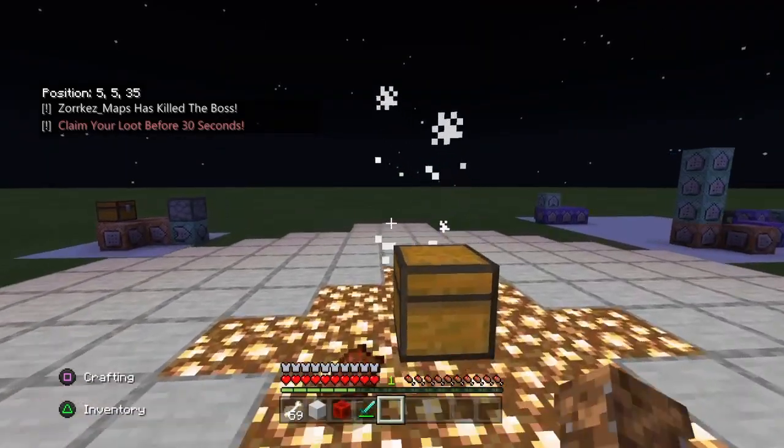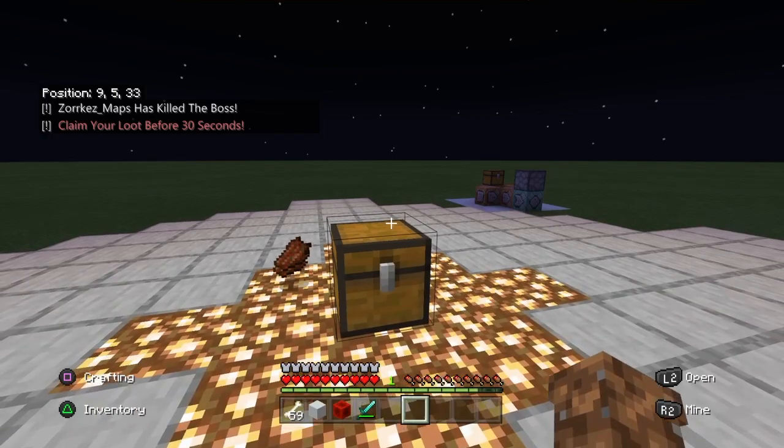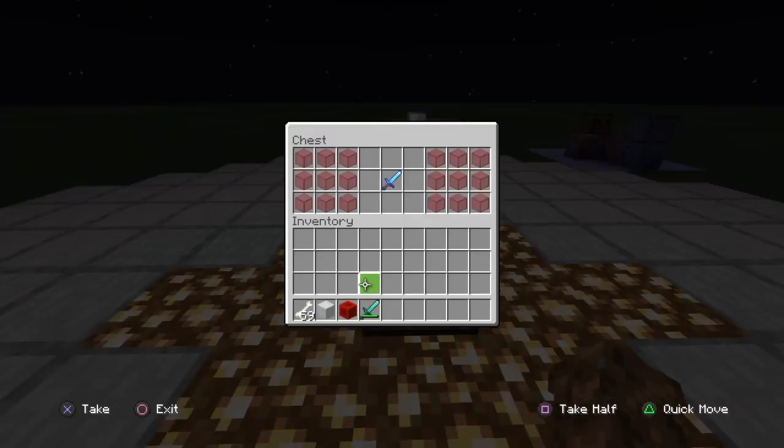When I kill it, it says 'claim your loot before 30 seconds' and says that I killed the boss. Then you look in this chest and you're going to see some stuff — boss loot right there and the sword. If I try taking the glass, by the way, it will not let you take the glass. And there you go.